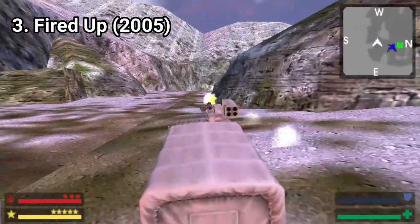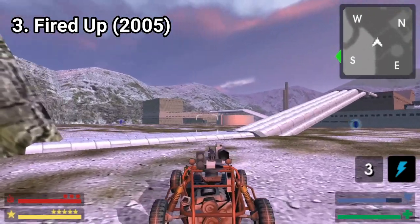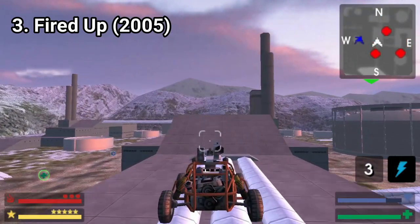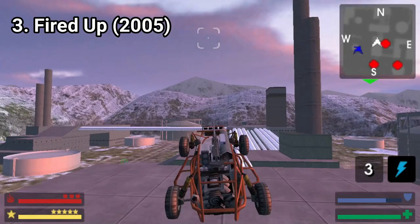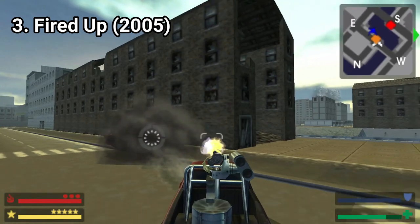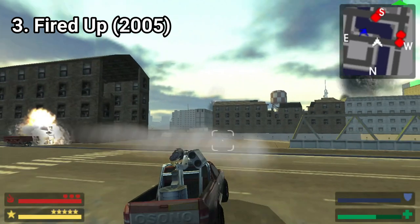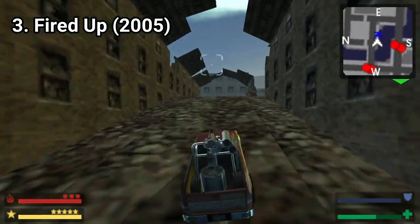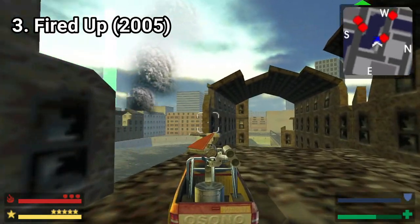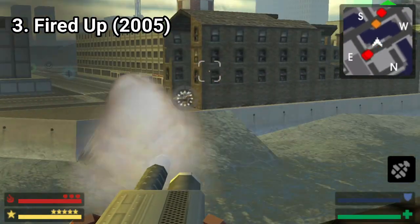At least the 4 huge maps are detailed — they're filled with ramps, pipes to drive on, oil rigs to destroy and even building interiors that you can drive into. So even if everything is pixelated and has stretched textures, at least in the drivable details you get a lot. What I mean by that is that even if you don't get much visual detail, at least there is detail in objects you can interact with. Also the performance is remarkable — it doesn't have dips and the framerate remains great throughout the whole playthrough.